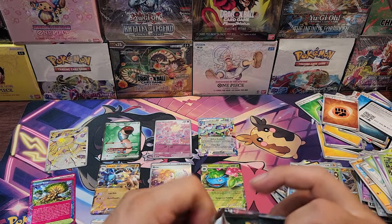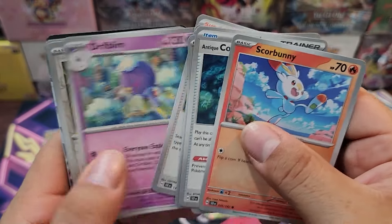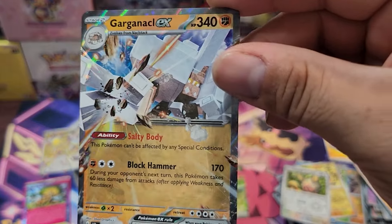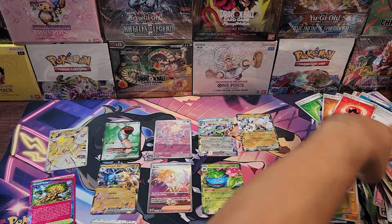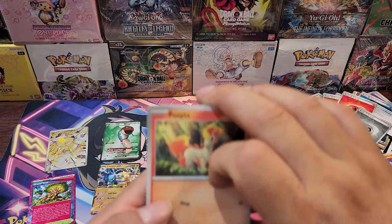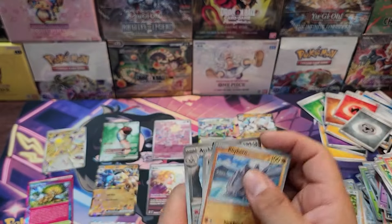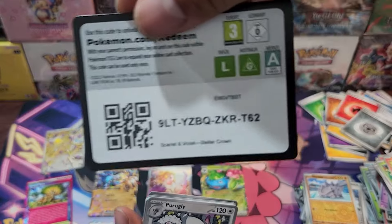Skarbloom, Lechonk, Joltik, and Gardevoir EX — nice! I was thinking the energy cards might have hollow versions but I guess not — going through all these packs and there's none. Got Bonicle, Rhyhorn, Kofu, and that Pokémon I still can't pronounce.